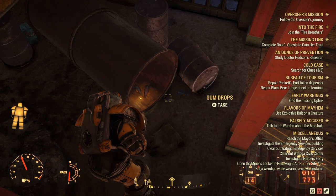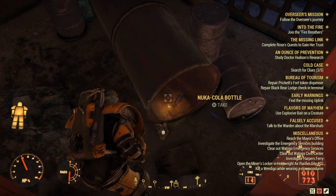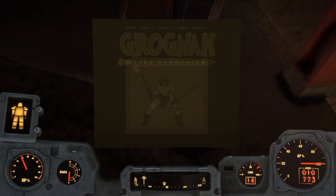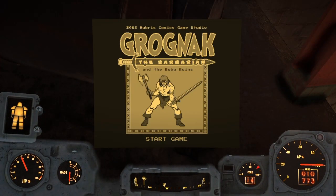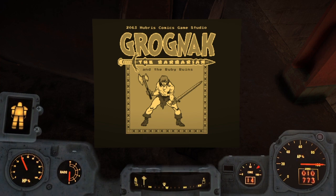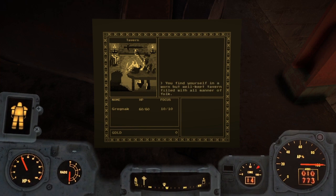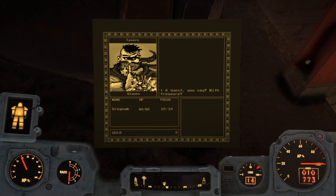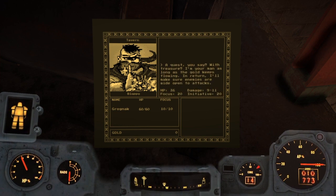Right here in this pipe will be our minigame, Gronk the Barbarian and the Ruby Ruins. Let's go ahead and play this and see what type of game it is. To my surprise, Gronk the Barbarian is a full-fledged RPG minigame inside of Fallout 76 — I was shocked.